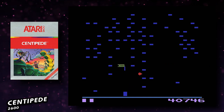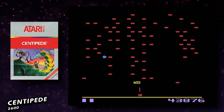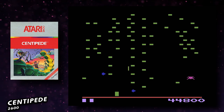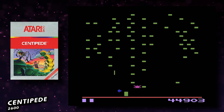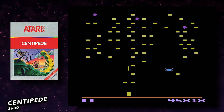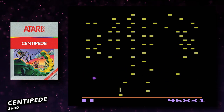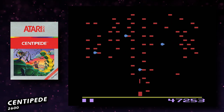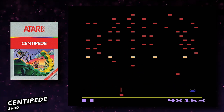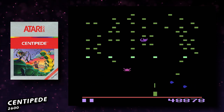Game seven is Centipede for the 2600, originally released in 1982. My first thought was why put this version on the Evercade when there's a 7800 version — but they saved that for Atari Collection 2. That said, the 2600 version isn't bad. Despite how it looks, it plays very well even with a joystick or D-pad instead of the arcade's trackball. You're at the bottom of the screen shooting centipedes, avoiding spiders, scorpions, and poisoned mushrooms. The only hindrance is the graphics. I'm giving it a 4.